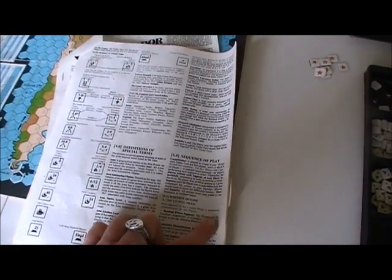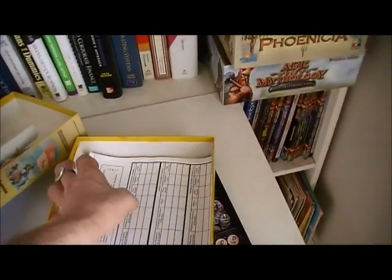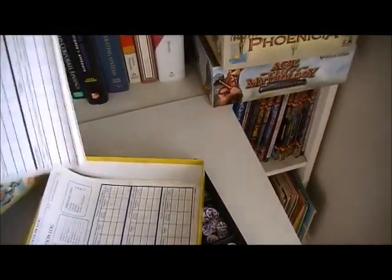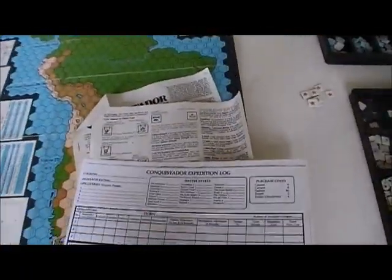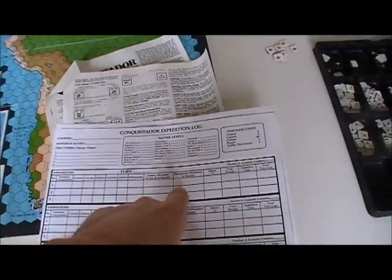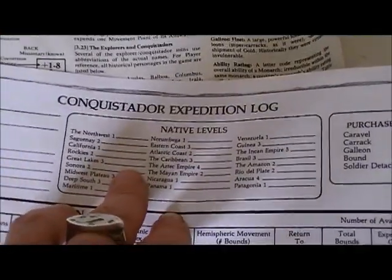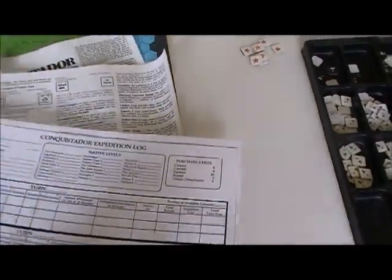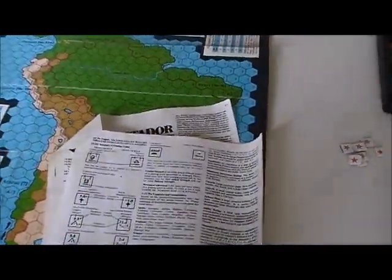The first thing is the council phase. I don't see a sequence of play card here — usually my ex-wife would make one when we played. There are also these expedition logs, photocopies that cover information on your monarch, anything you discover, where your expeditions are going, tracking native levels as they decrease historically, and information on what you can purchase.